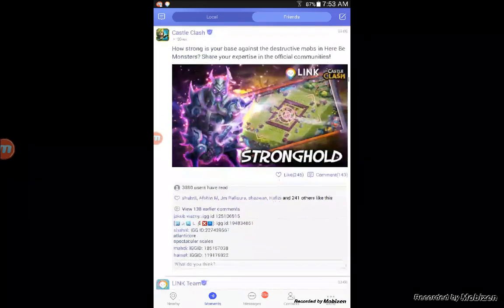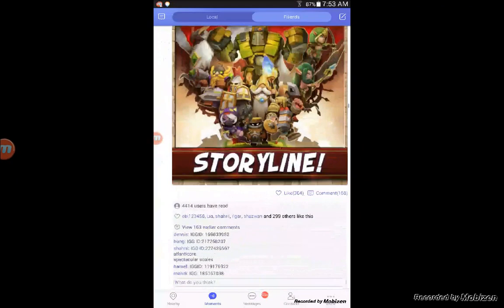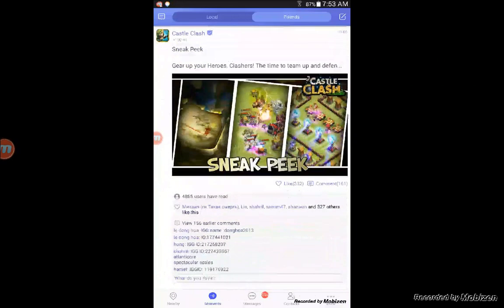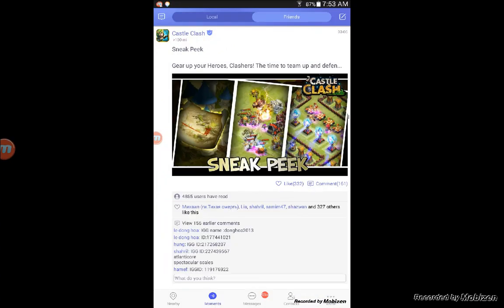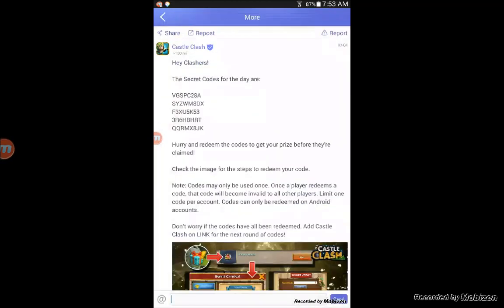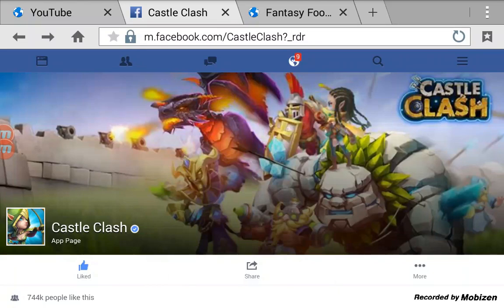As soon as they post it, you have the information available. For the secret code, they always post it after zero-zero server time in Castle Clash. It's hard to get the code — I haven't been able to get it, but I check it every now and again. Here's the code there.